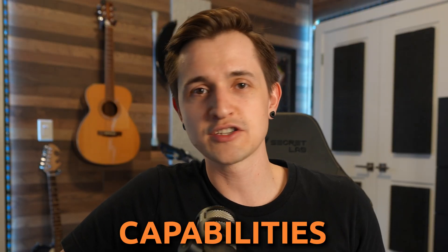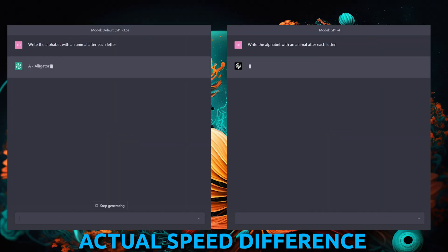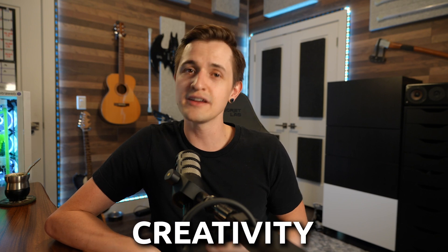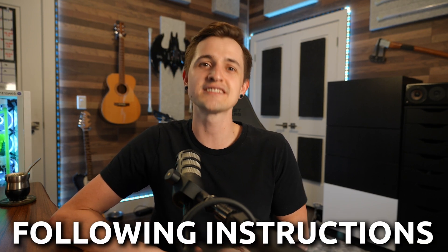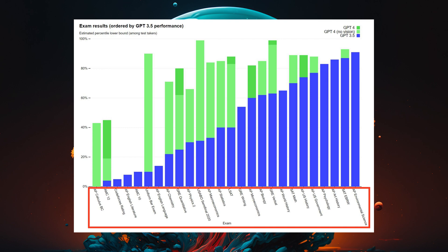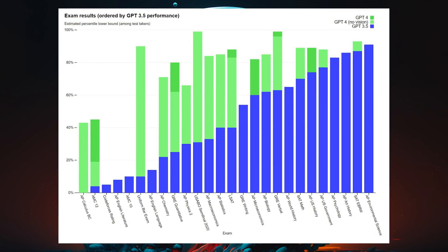At first glance, you might not notice much of a difference between the models if you're just having a casual conversation, except that GPT-4 is super slow by comparison. But there is a significant difference when you want it to do complex things. GPT-4 has seriously upped its game with better reliability, creativity, handling nuances, and following instructions. To back up their claims, they ran both models through a variety of simulated exams. The text at the bottom shows the different exams, and the height of the bars shows what percentile those models tested at compared to humans. The blue bars are GPT-3.5, and the green bars show the improvement from 3.5 to 4.